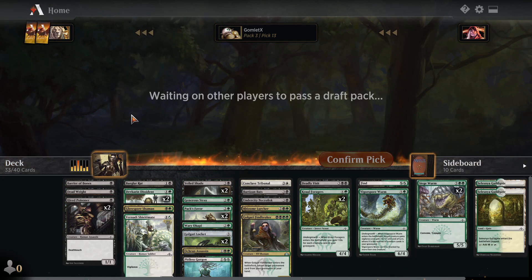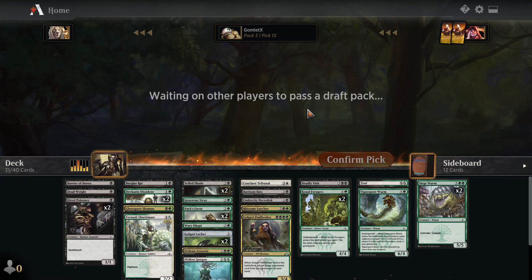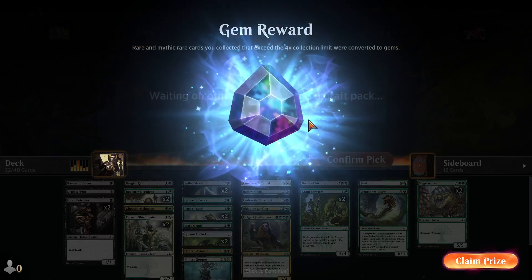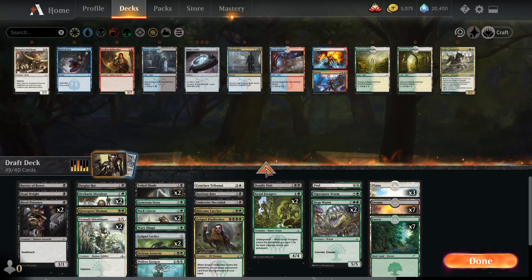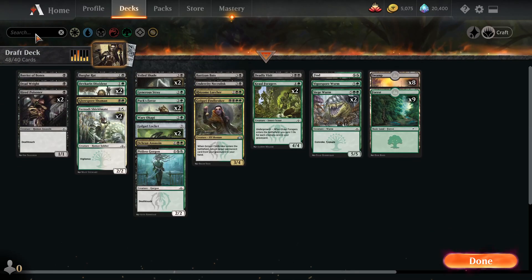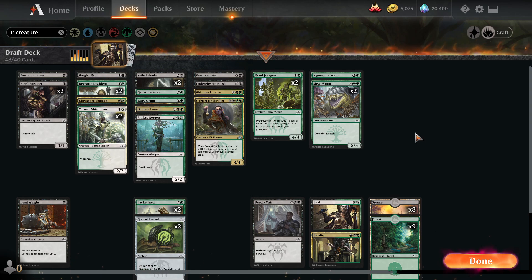I think I'm going to end up cutting Conclave Tribunal so we can just stick to two colors and not worry about splashy mana nonsense. We didn't wheel the Golgari Guildgate, which I don't love, and that makes me more prone to wanting to be just two colors — especially with the double black and double green cards we have. Alright, how are we going to build this? We need to cut nine cards, get rid of the Tribunal so we're just two colors. Nothing in the sideboard is even in our colors now, so we just need to cut eight cards.